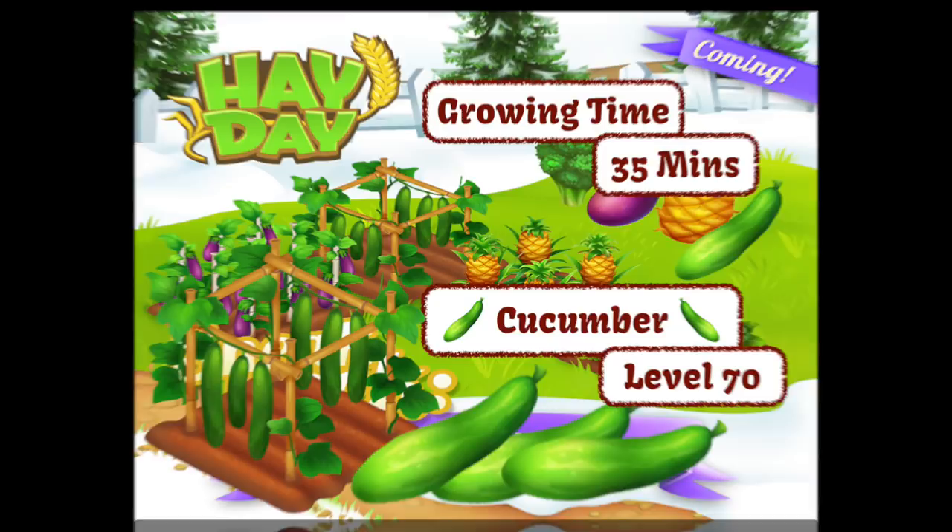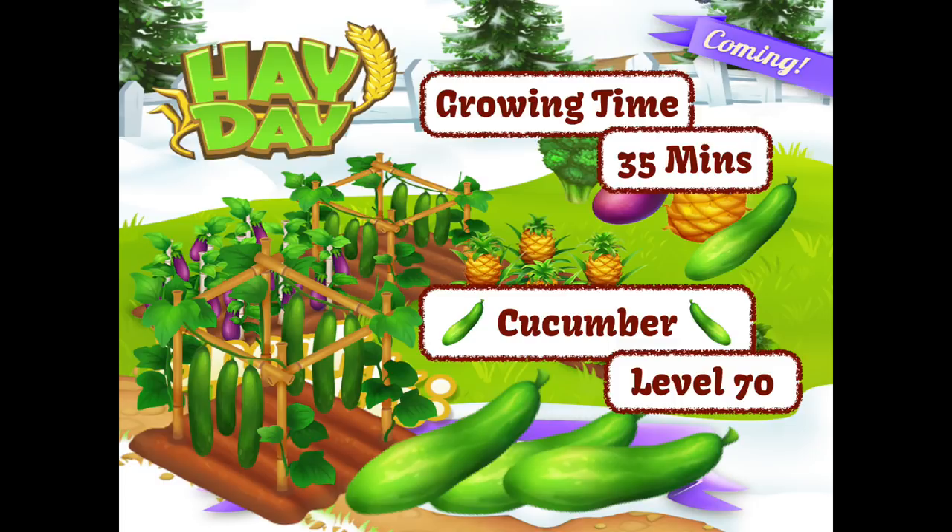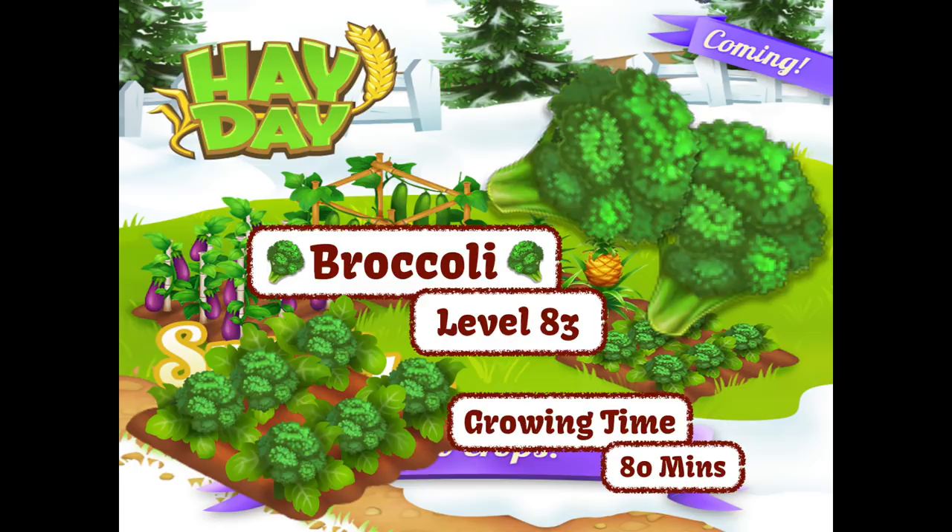Product number two, available from level 70. Now I'm a British man and I do like a nice cucumber and peanut butter sandwich. Having cucumbers within the game is something that I rather wanted for a long time and I'm quite pleased about that — and only 35 minutes to grow.